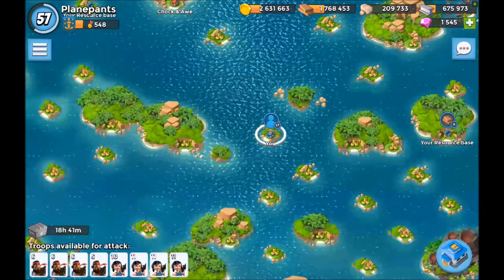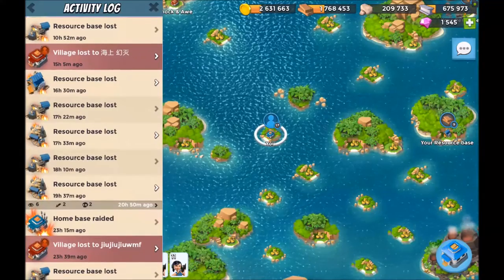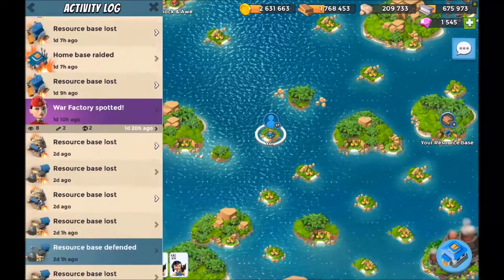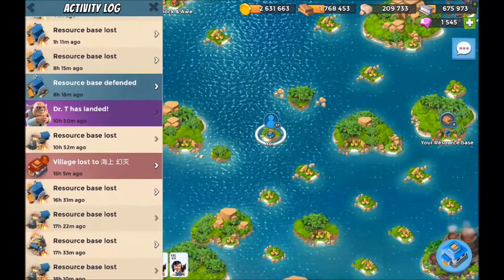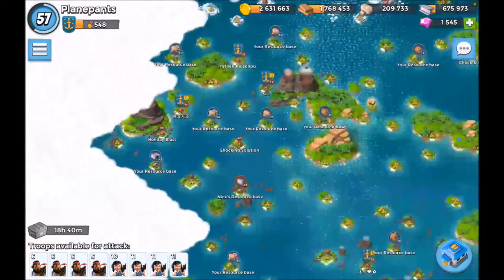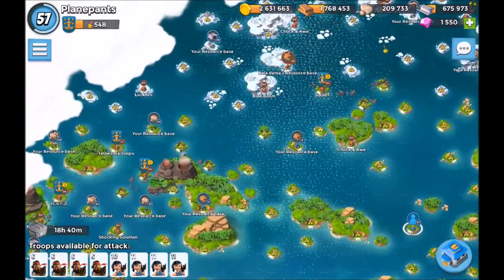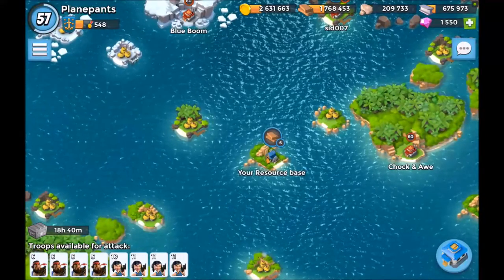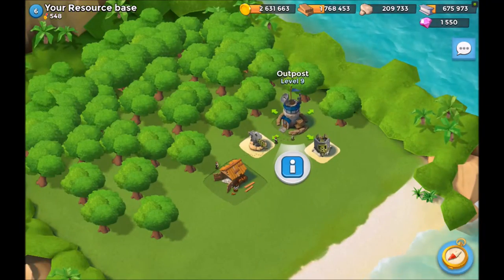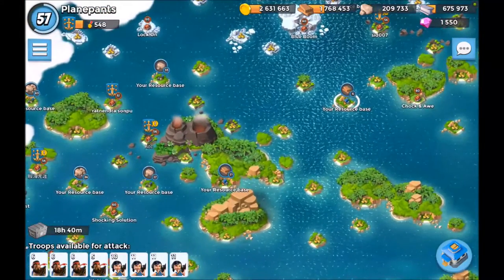So let's actually go in reverse order. I don't know if anyone else has had this problem, but my resource bases, ever since the last update where the Cryoneers came in, have just been getting hammered relentlessly. I don't know if they reshuffled the pairings of the resource bases, but resource bases that haven't been touched by anyone in such a long time are now all of a sudden turning over like crazy. I still have this one level 6 resource base which I think is the first resource base I've ever gotten, and it's never been attacked — literally never. But I have these other ones that all of a sudden are turning over like crazy.